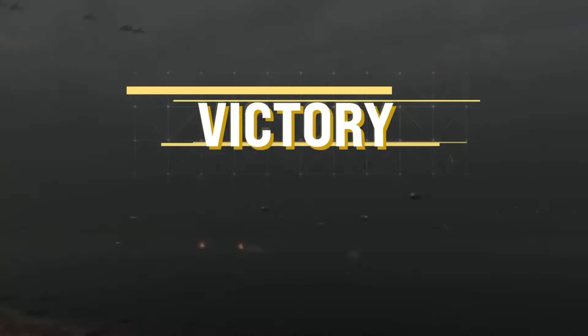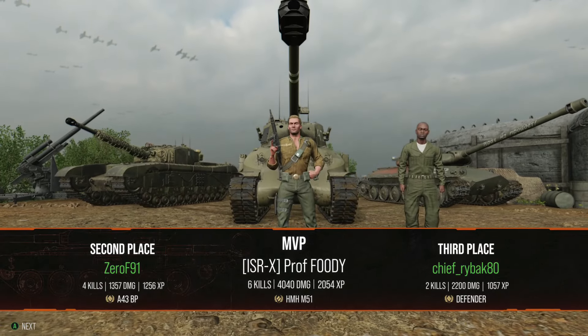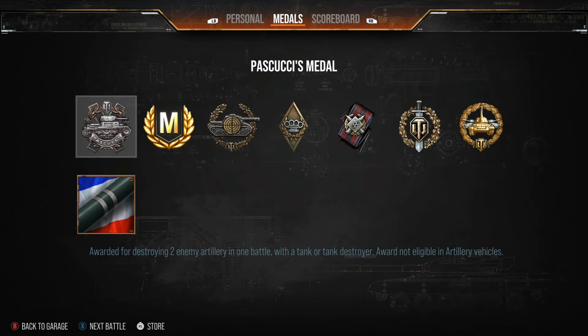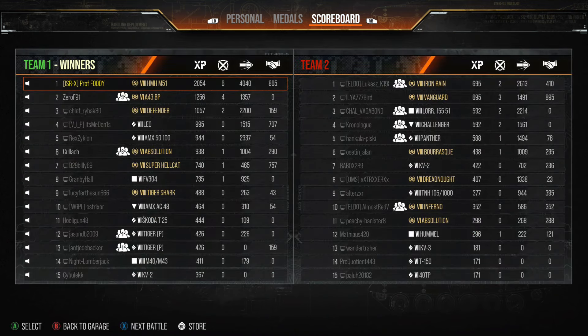All that's left is the Lorraine, which he easily takes out, bringing an end to the video. A nice decent game from Foodie — he manages to get the win, comes top of the board with six kills and just over 4,000 damage. He gets 865 assistance and a nice silver return as well. He picks up the Ace Tanker, the Pascucci Medal, the High Caliber, and the Top Gun, putting on a really good shift to win the game — credit to Foodie.